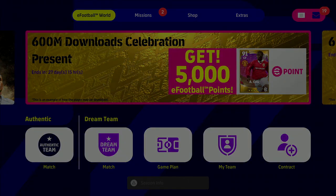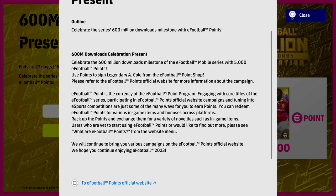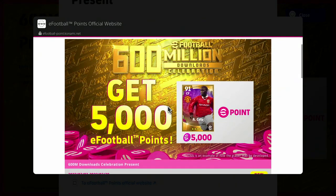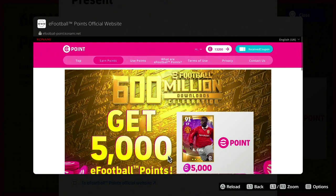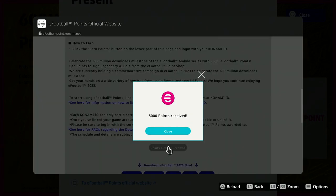From the banner, click on it and it will explain that there is a present. Go to Details, then go to the eFootball Points official website by pressing Square on PlayStation or X on PC/Xbox. That will bring you to the login screen. Go down to Login, click Login, then log in with your Konami ID — enter your email and password. Once it refreshes after you log in, click on Points and boom — 5000 points received.